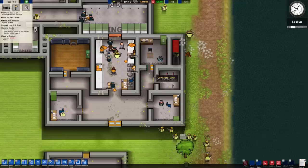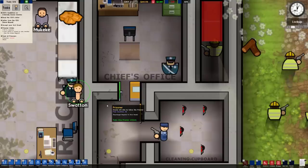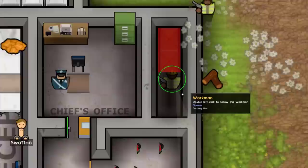We got ourselves our very first inmates. Not too sure if any are gang members yet, but we've already taken their clothes, as you can see. I also accidentally locked this workman behind a wall when building this prison, and we're just gonna leave him there. It's okay. Apparently he has a gun. There we go.